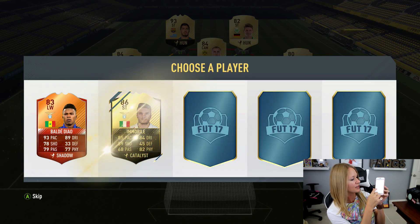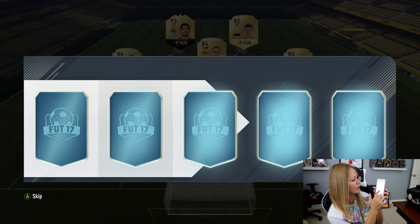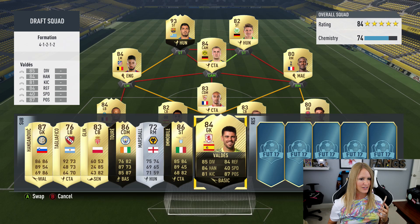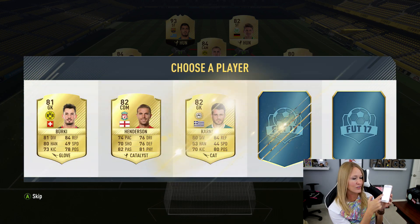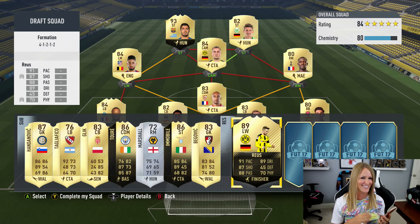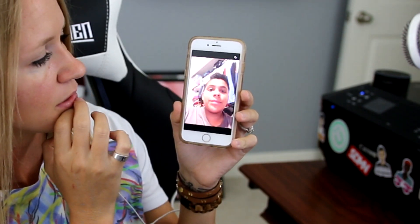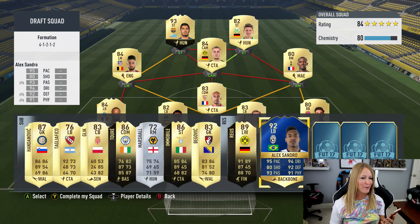Jack picks number two — it's going to be Immobile. Naeem picks number one — that's Valdez, which also makes it a little better. Then Jess, who has a similar name to me, lets me choose freely, so I'm picking Marco Reus. Exotic Victor says number three — and that's Alex Sandro, a really sick card. Emma picks number two — it's Danny Alves. That's awesome.